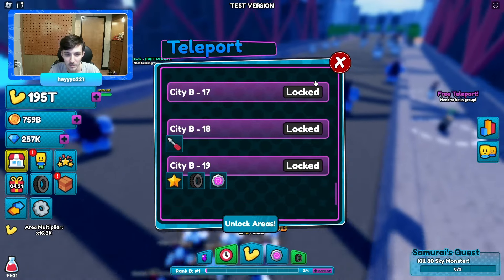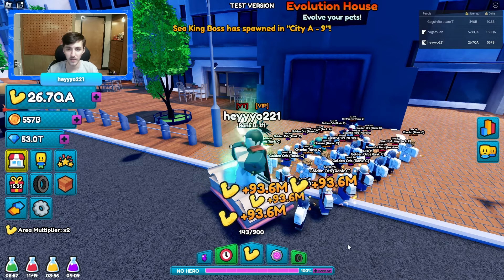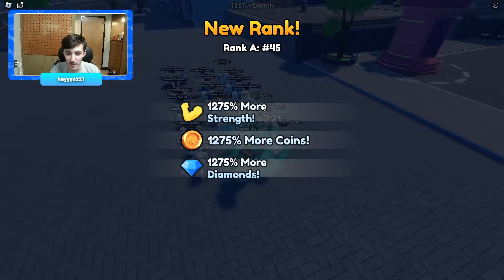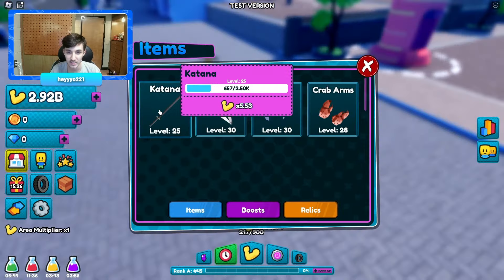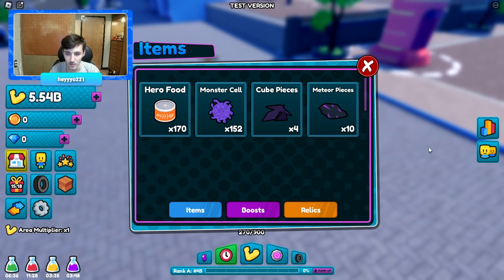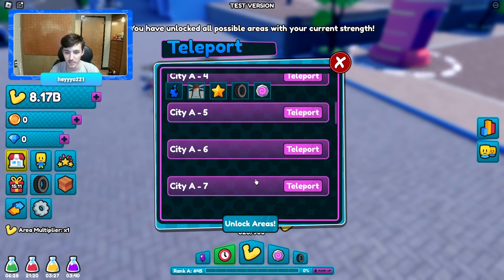I'll grind a little more money and then come back here to summon. We can rank up again — 10 QA, that took forever. We need 100 QA next, but I did get a new avatar and a new sword relic. It's level 25, giving 5.53 damage compared to 3.76 of the other one at max. We also got more cube pieces.